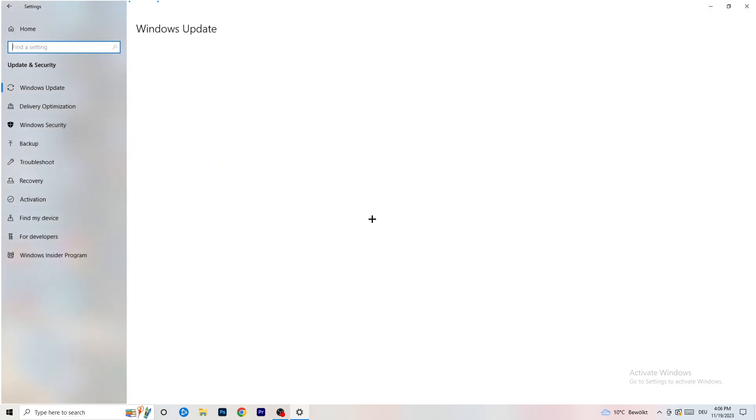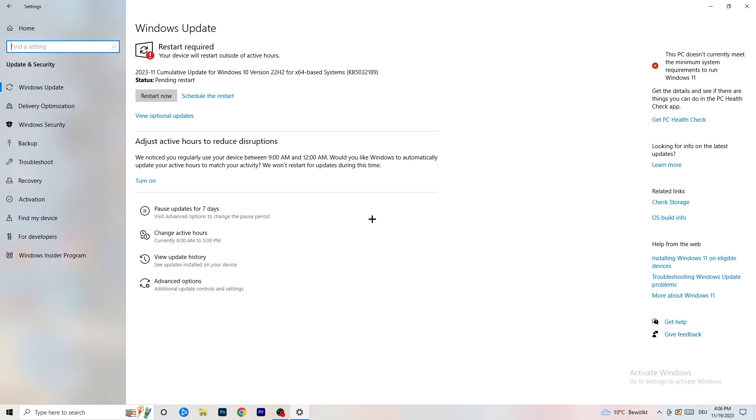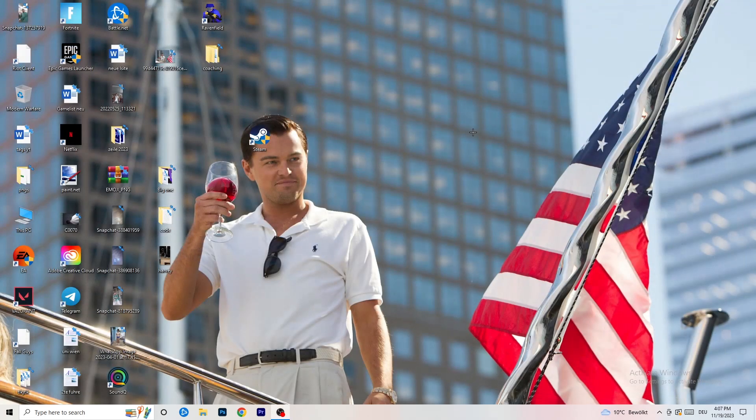Go back and click Update and Security. This might sound basic but trust me — updating every single driver on your PC, especially Windows, will help you a ton with any issue you're currently having. Update Windows first — as you can see I need to restart for an update. Also update your graphics card driver. For me it's Nvidia GeForce. Go to your GPU driver software and download the latest version, because some games need the right driver version to run at their best.